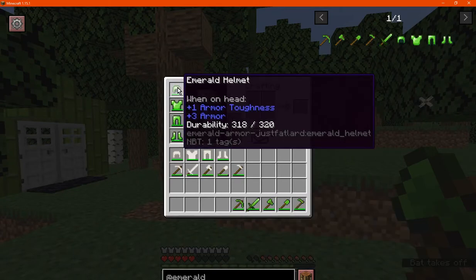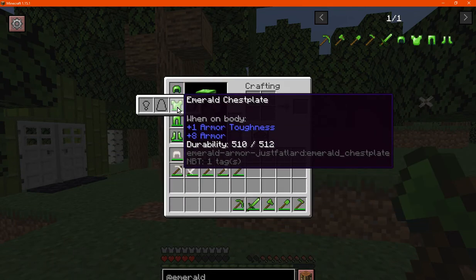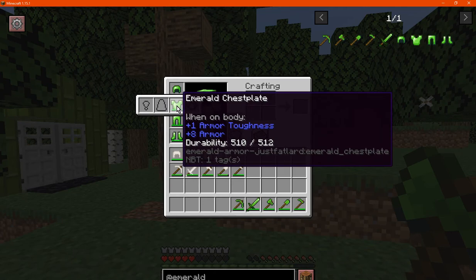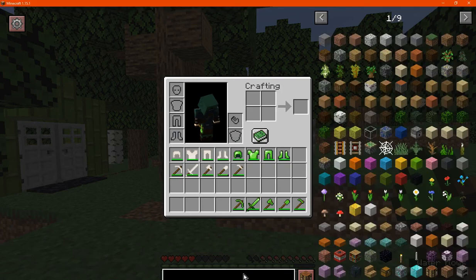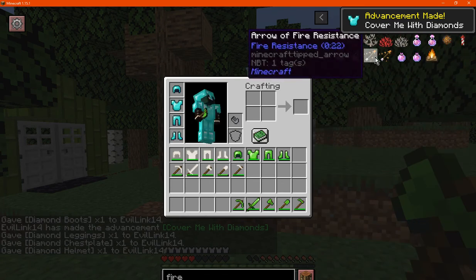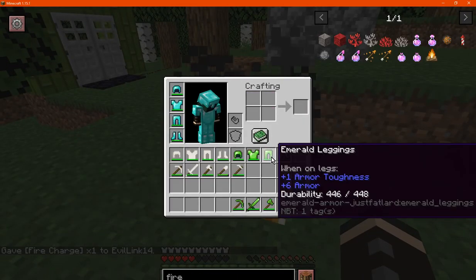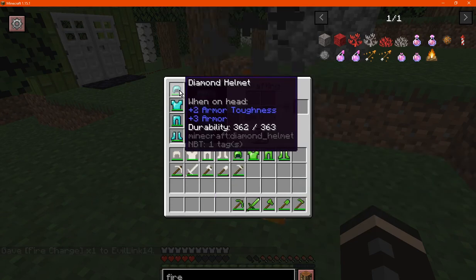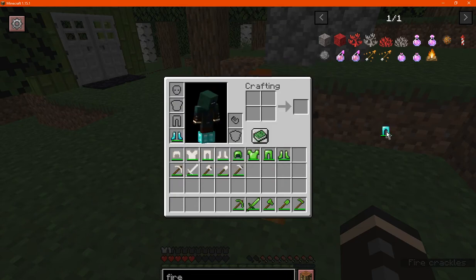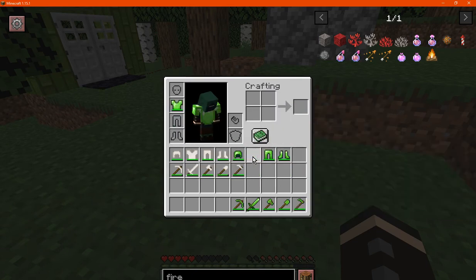The armor has pretty much better than diamond in terms of the protection — sorry, the armor bar. In terms of durability it is possibly a bit weaker. Let's do the other for comparison's sake, just to be sure. Yeah, so just a smidge less, but for the most part it is more protective than diamond, at least when considering what each one of the armor pieces gives — you can see at the bottom there.